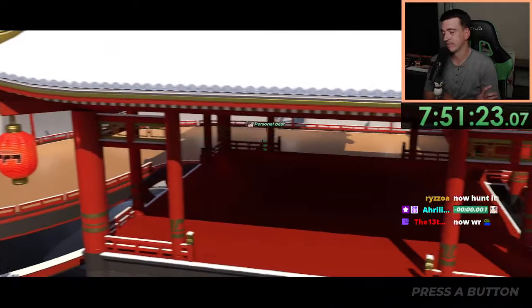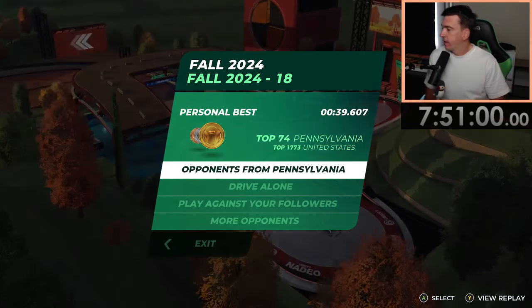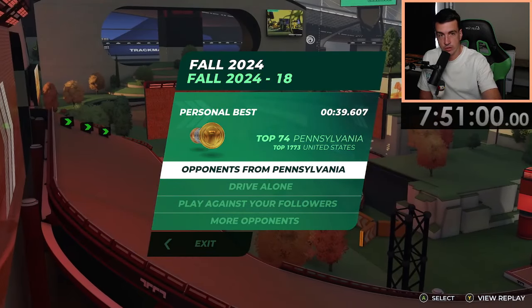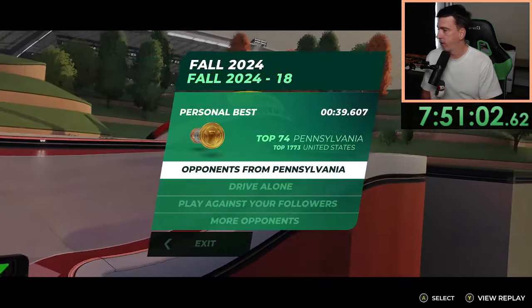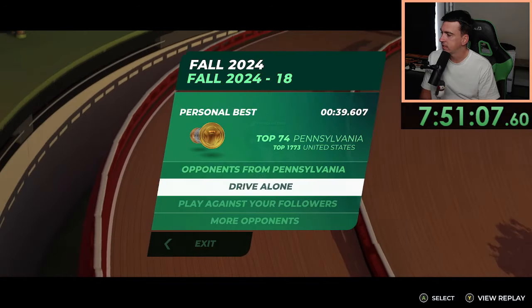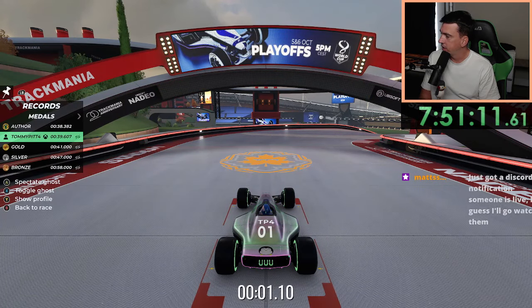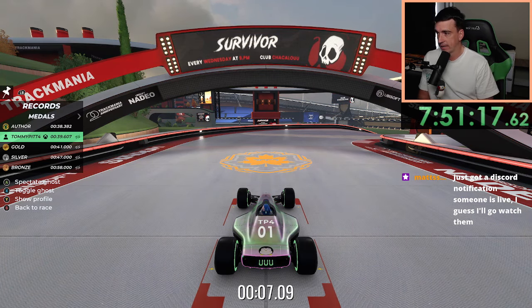That is the author time on fall 2024 track 17 — I did my absolute best to throw it but we got it. Onwards to the next track! Alright, fall 2024 track 18 — during my initial hunt I got a 39.607, the AT I need here is a 38.382, so I need roughly 1.2 to 1.3 seconds.